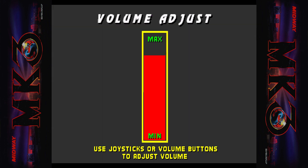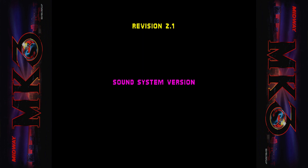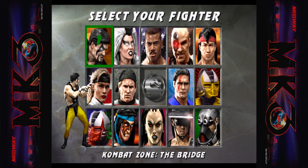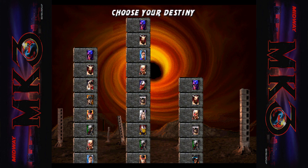Hit enter and yours is probably gonna be lower than this, but you just move it up and down. Then when you're done you hit enter and it'll flash, and then exit the test menu and let the game launch. The volume will be changed and it should save for the next time you start up your Raspberry Pi.